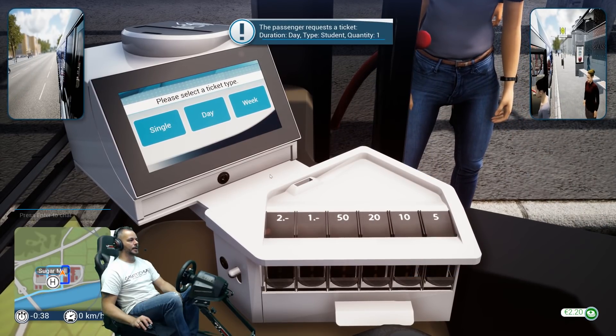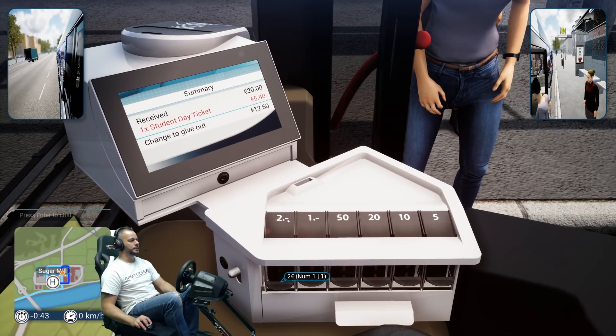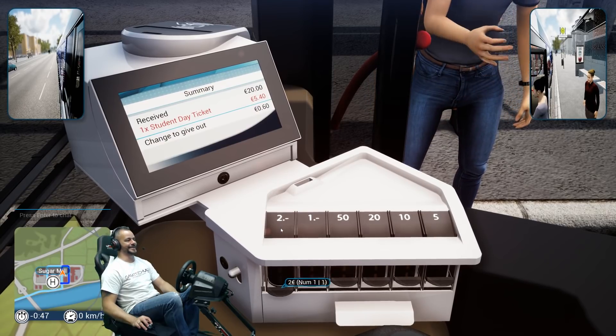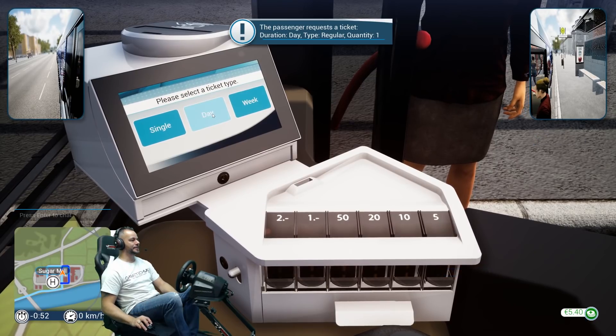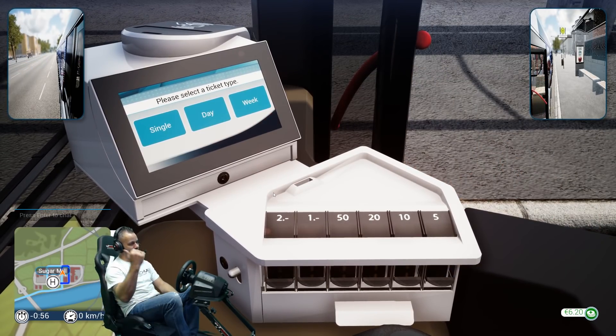Hello sweetheart — you want a day ticket, you're a student, and one of those. You're up a bit early for a student — it's three o'clock in the afternoon! Two fifty, you can have two fives. Yes madam, you want a day, you're a regular — and one of those. Perfect.